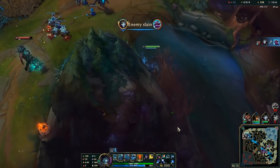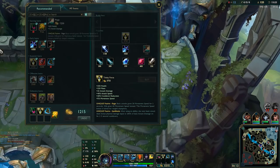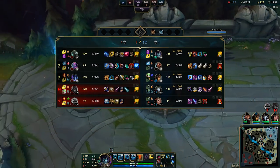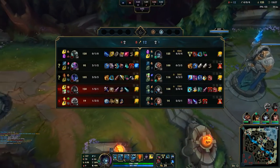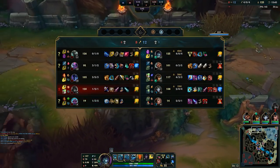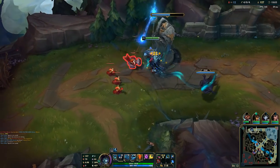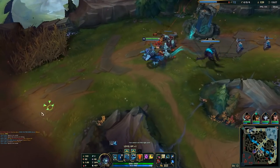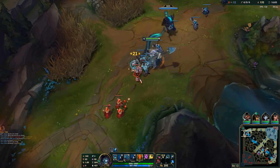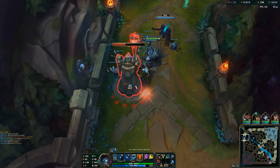I can just 1v1 him at this point even if he ults me — I'll press W. But Mordekaiser is hiding under the tower so there's nothing I can do. In lower elos they'd probably fight you. I don't want to show lower elo games like Platinum since they always make big mistakes and it's less educational — though in higher elos people play passive when they know they're behind. I get a free tower. Use your W before going into tower range so it tanks the shots.